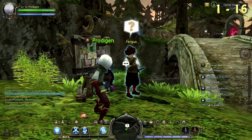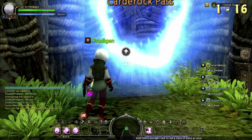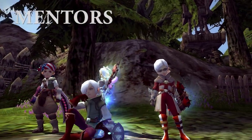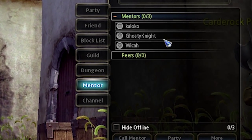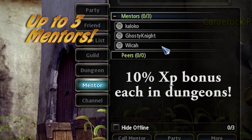Follow your quests until you come into contact with an NPC known as Fargus, who will then direct you to Calderock Village. At level 10, you can now have mentors. You can have up to a total of 3 mentors, each one giving you a 10% bonus XP increase in dungeons while partying with them.